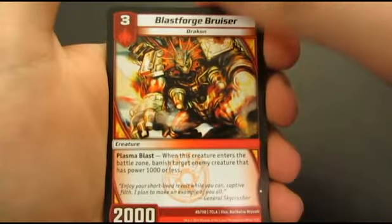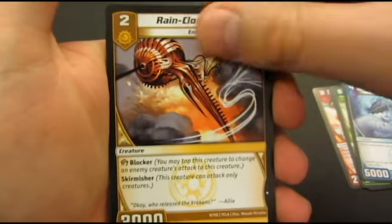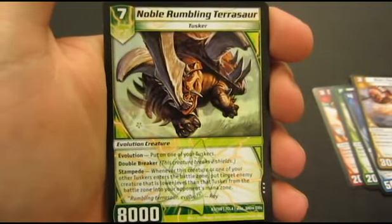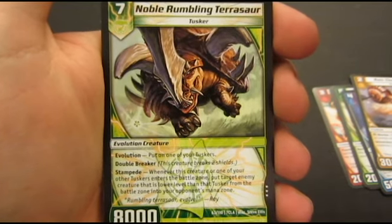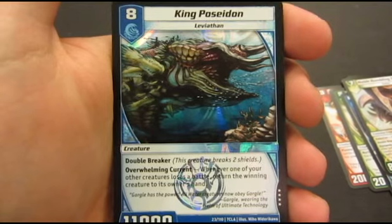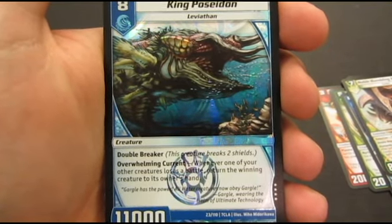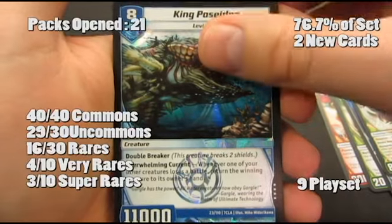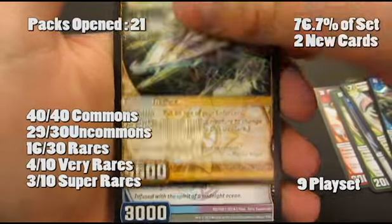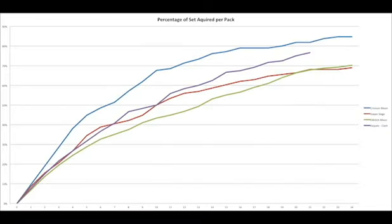And this is pack 21, last pack of the day for us. Another missing rare here — Stampede. So whenever you bring a Tusker in, you've got to send one of your opponent's creatures back to their hand. And we've got another four star here. So that was a really good day — we've got a total of six new cards. We'll see you guys next week, hopefully. Let's see!